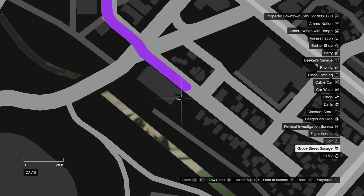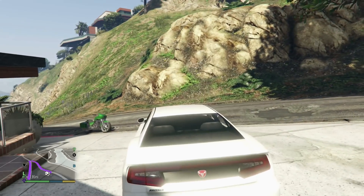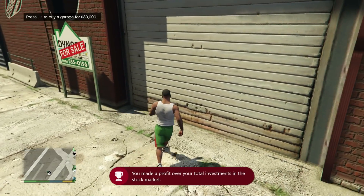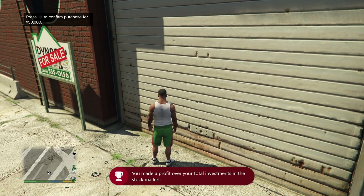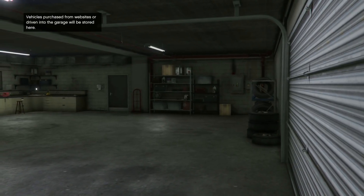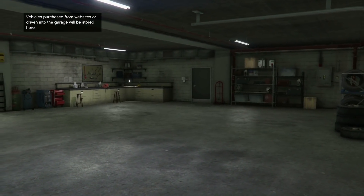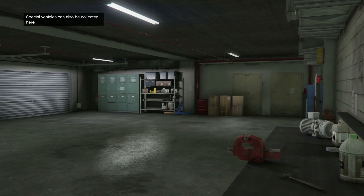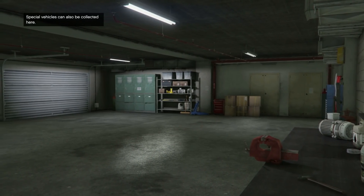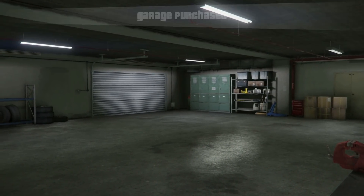So this is the garage right here — this is the one you want to buy. Go ahead, make your way over there and then purchase it. Once you guys purchase it, I suggest making a couple of quick saves as well. Go ahead and purchase it, confirm it by pressing right D-pad twice, and then you'll get this little cutscene. After the cutscene, you want to go ahead and save in some quick save slots — I saved probably four times.